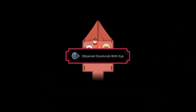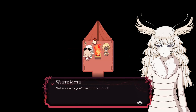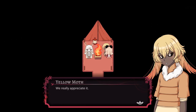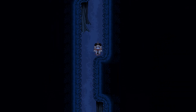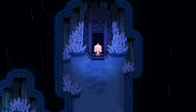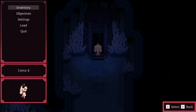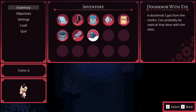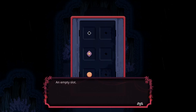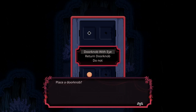'Here you go, you earned it. Not sure why you'd want it though.' 'We really appreciate it.' All right, so I've got the exit doorknob and now I've got this new doorknob. Doorknob with an eye — oh yeah! Am I just putting it somewhere? A door with an eye — I don't know.